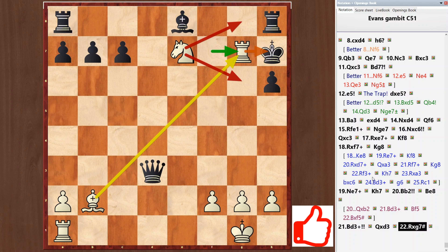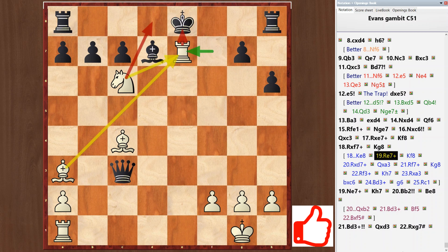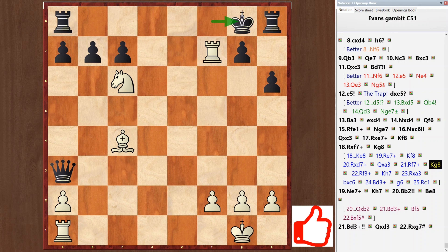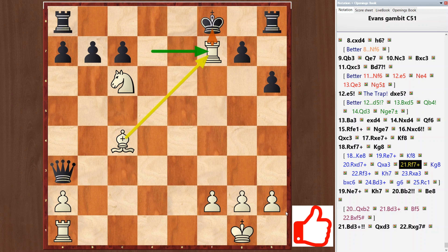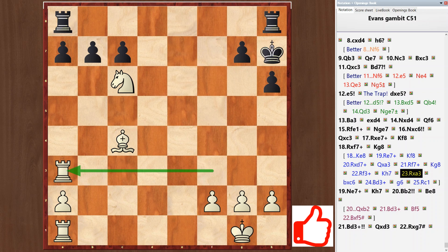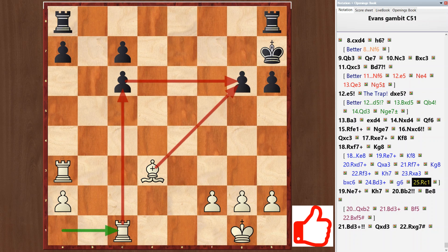And finally, on the 18th move, black could play king e8. Then rook e7 check, king f8, rook takes d7 check, queen takes a3, rook f7 check, king g8, rook takes a3, b takes c, bishop d3 check, g6, rook c1. White has an extra piece and should win.